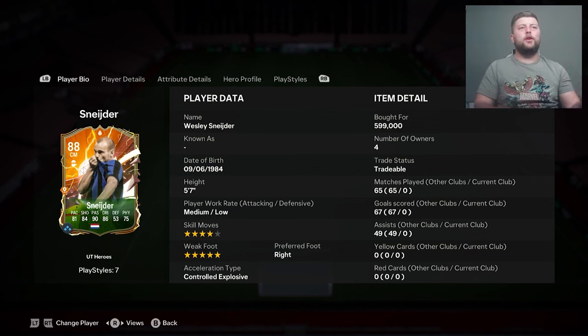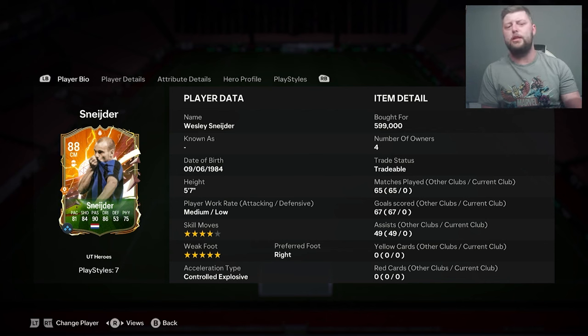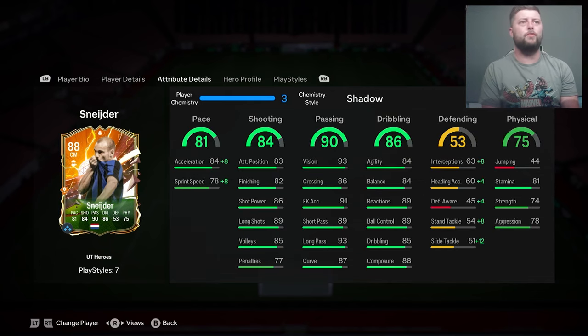Today we are looking at Wesley Snyder's beautiful card, a brand new hero in the game - a four-star, five-star. We thought we were going to get him last year but we've got him this year. Unfortunately the dynamics look very pixelated. We know UCL heroes are coming so we'll be interested to see what they're about. He's a controlled explosive CAM slash center mid who can also play left mid.